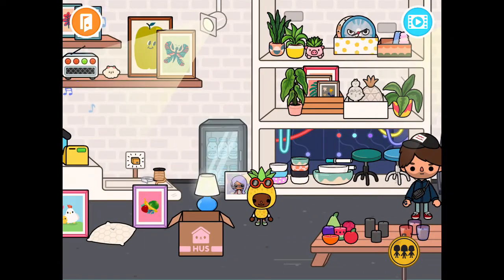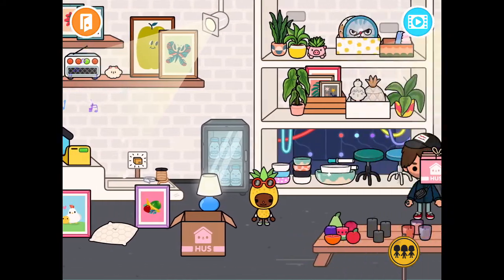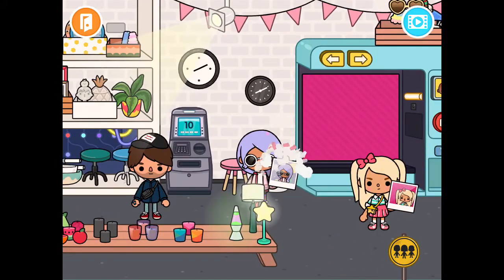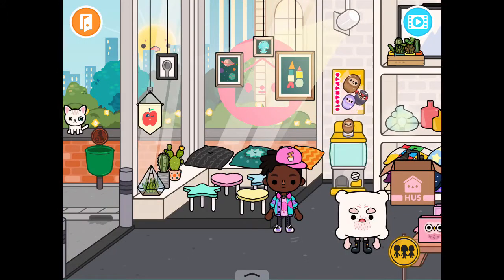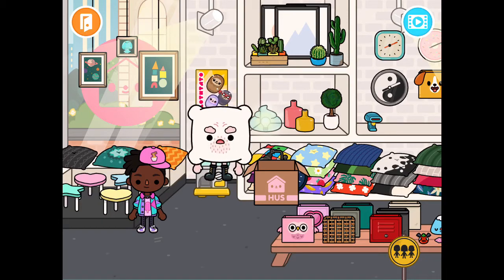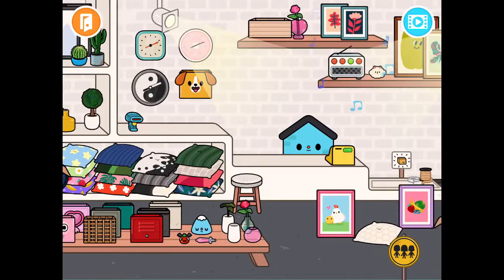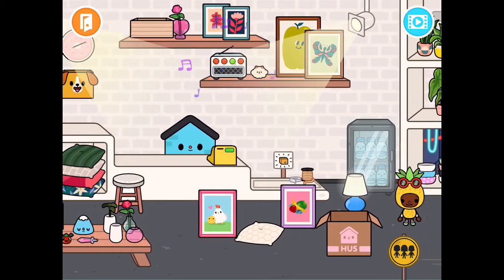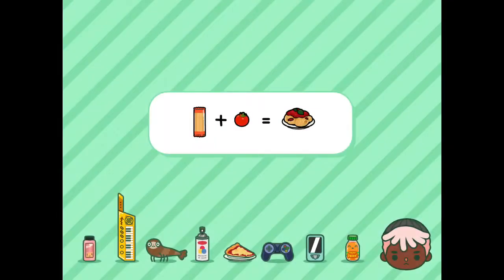Over here you can get water and stuff like that. You can take a front picture of a friend, put it in a box for them, give it to them and they'll be surprised and happy. Over here there's a cute plant section. You just need to tap on this little area right here and keep tapping to get little stuff. Anywho, that's HUS - time to move on to the next building.